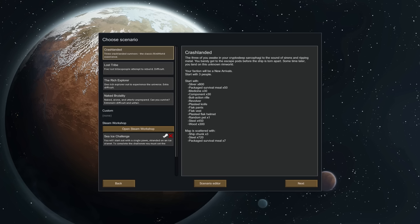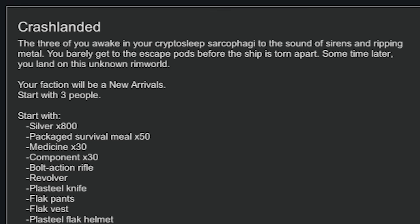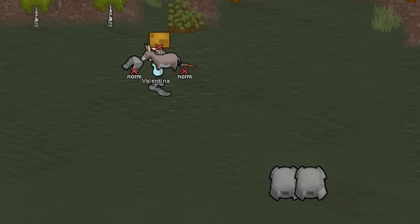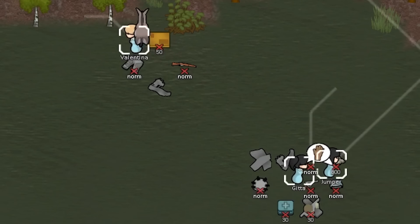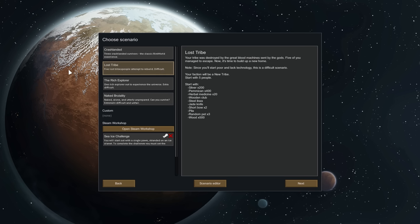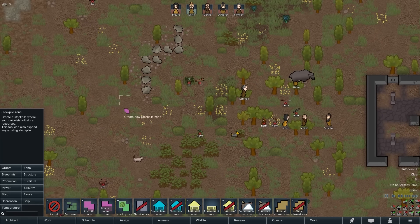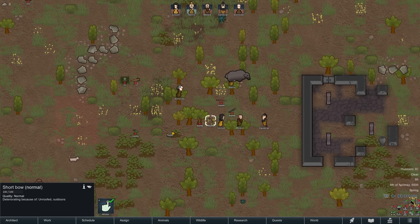As you can see, the game has four starts to choose from. Crashlanded is the go-to for most Rimworlders — you get an assortment of resources and three pawns of your choosing. This is the recommended choice for you. Lost Tribe is the second option; not nearly as easy. You have less tech and gain new tech much slower. You start with some very basic resources and five mouths to feed — this start will be difficult for new players.